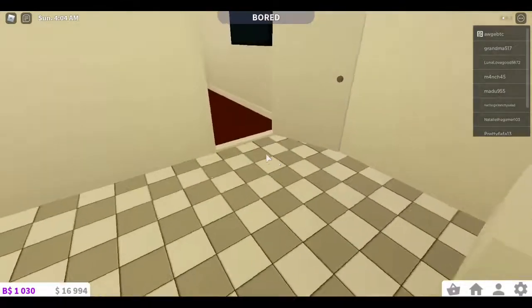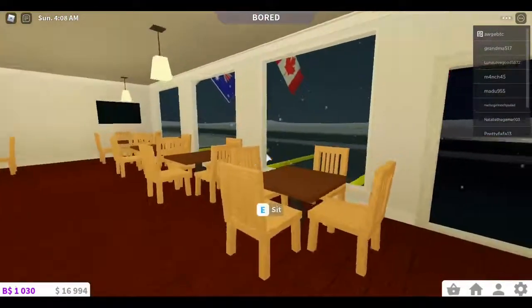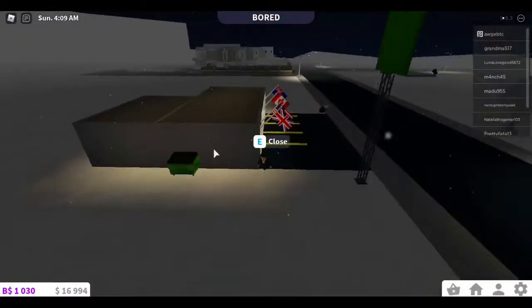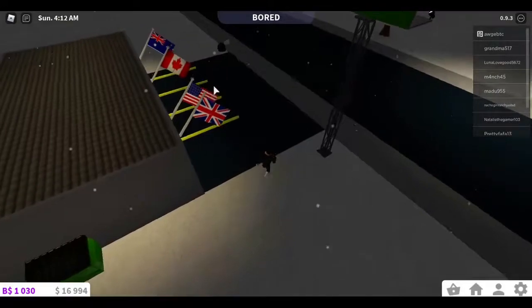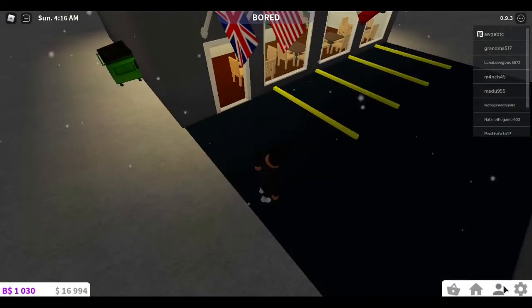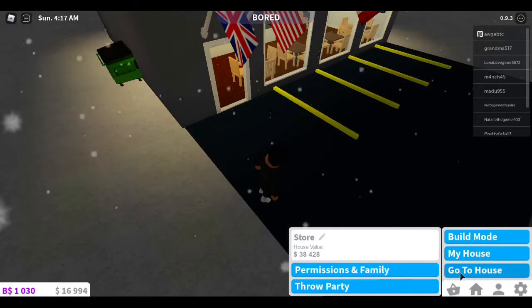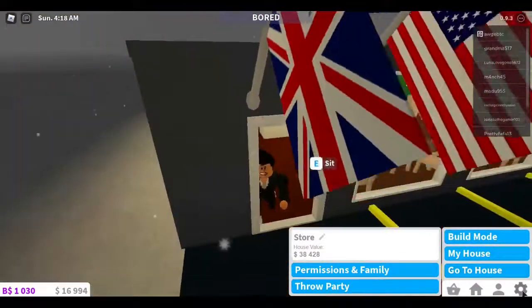You got a computer so you can monitor security cameras, then a clothing rack, blender, coffee maker, sink, snow fridge, and a tub. The reason I went into so much detail is because it's such a small build. It's worth 38,000.